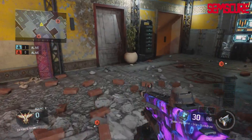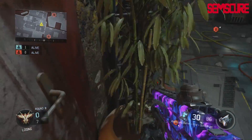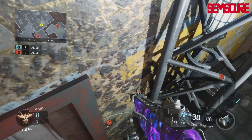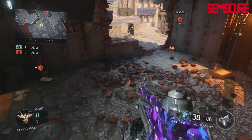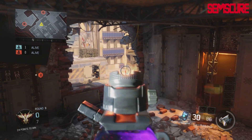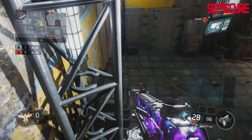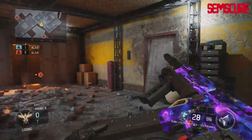Before I get to the next couple of jump spots, I just want to show you that you can actually jump on top of this plant. By getting up on top of it you can crouch and move right into this little corner. You're pretty much set — if someone comes up these stairs they're never going to see you. It's a little risky because you can be seen from the mid cube if someone pushes out of A, so you got to be careful. But no one's ever going to look up here if they're walking over, so it's a very good spot.